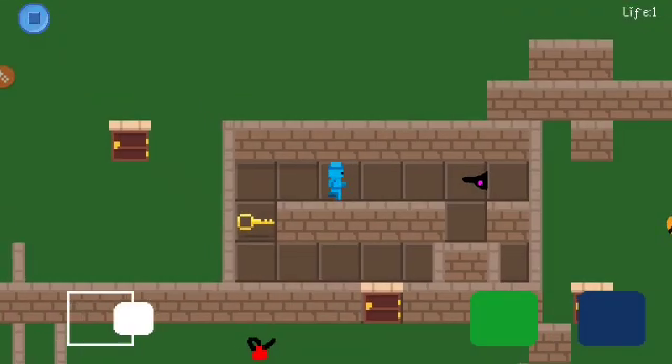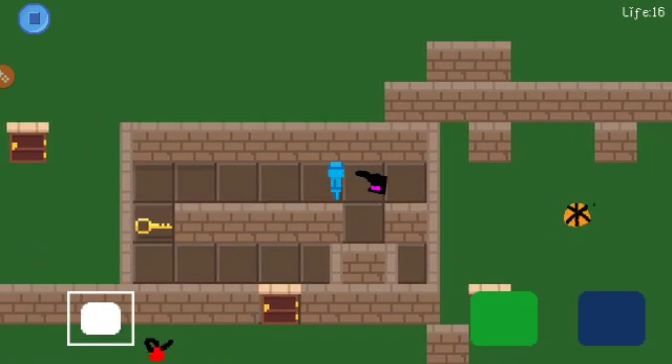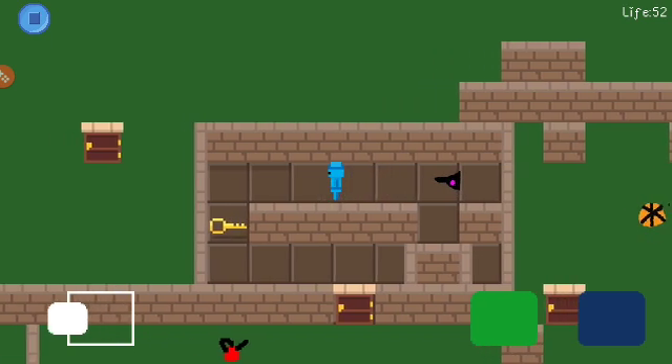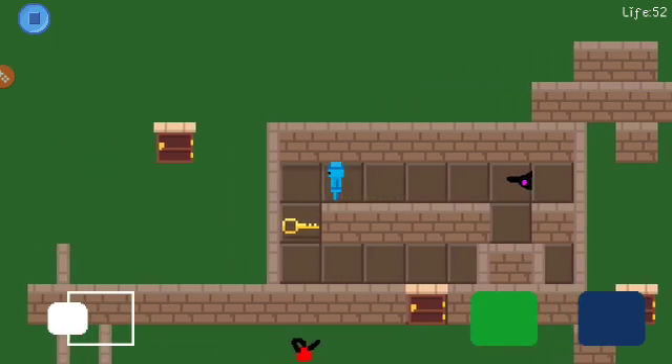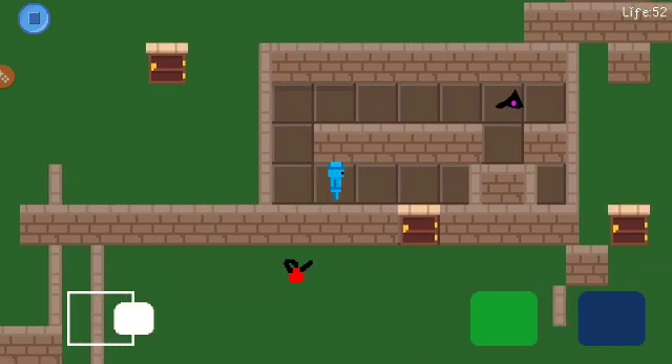Okay guys, here's the playthrough. So basically there's this guy and he will heal you, gives you some health. Then after you do that, you gotta go in here.